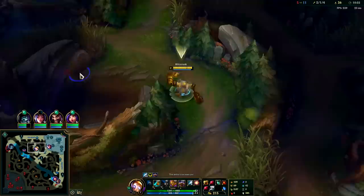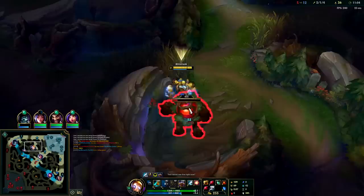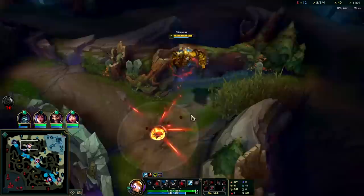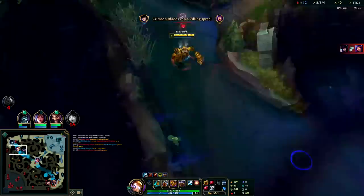Auto attack E reset - just note your W is not an auto attack resetter. Yeah that was really trolling on my part. Might as well play for double Herald at this point in the game early, then we'll do a part two playing for dragon soul. This clear is ridiculous - every time you auto attack your R puts electricity out. Basically every auto attack is shocking them.